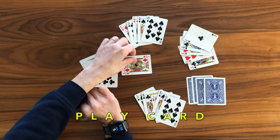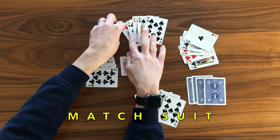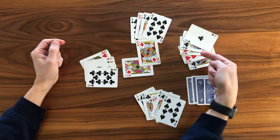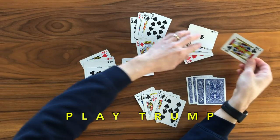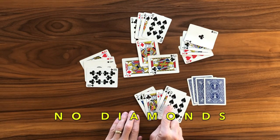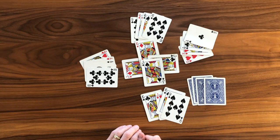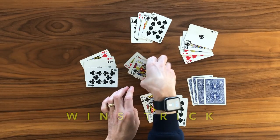Returning to our sample round: the first player on the left plays the jack of diamonds. The next player must match the suit and plays the king of diamonds. The next player has no diamonds, so they're allowed to play a trump card — in this case the left bower — and is winning the trick. But the dealer also has no diamonds and plays the superior right bower, the top-ranking card in this round, and wins the trick.